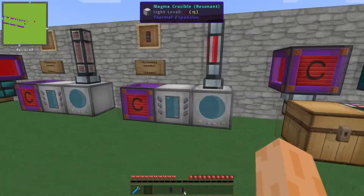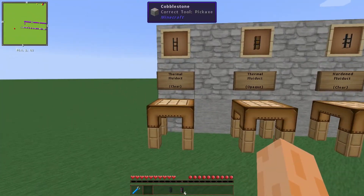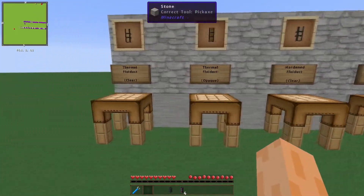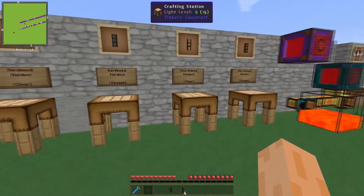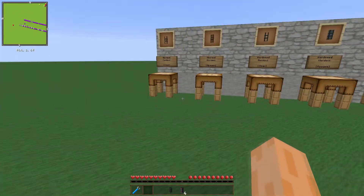Right, that is all the item ducts covered. Now what we can do is move on to the fluid ducts. There are two tiers of fluid ducts and a flux-plated one, similar to the Fluctuating Item Ducts.